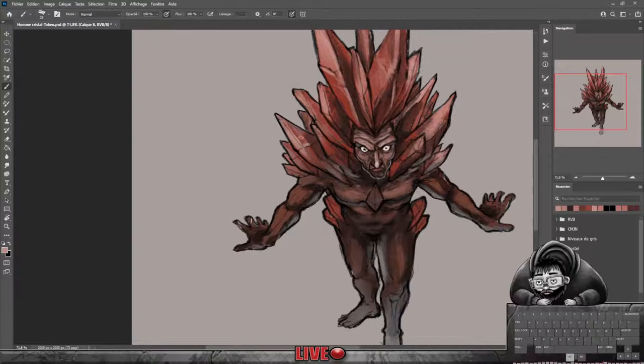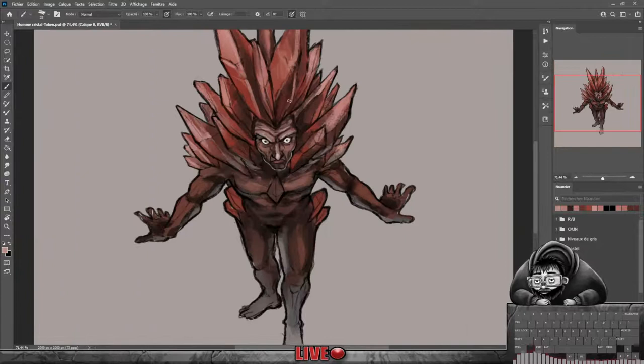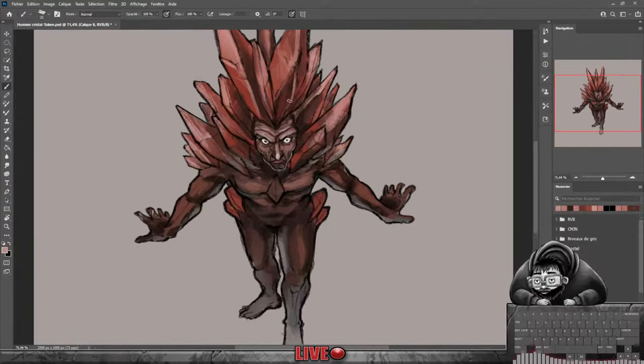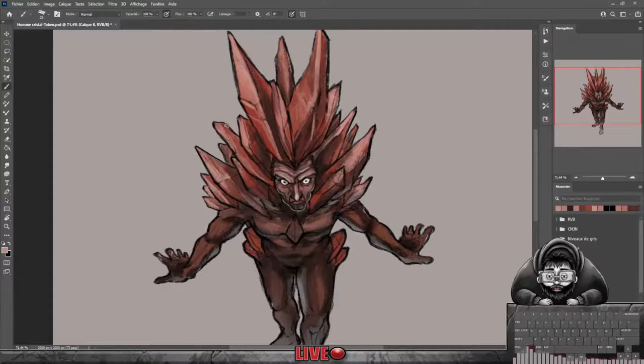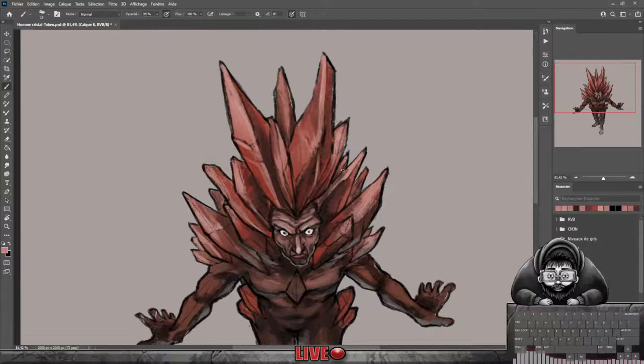On va continuer à travailler un petit peu. C'est pareil, il ne faut pas non plus se prendre la tête pendant des plombes sur le dessin, sur les détails. Tout simplement parce que le personnage s'aura vu à peu près à cette taille-là, sur la taille du petit icône. Donc ce n'est pas le coup d'y passer 15 jours sur les détails. Les gens ne vont jamais aller le regarder vraiment dans le détail. Je suis à 2000 pixels sur 2000 pixels. Tu vas être plus sur du 256 pixels par 256 pour du token.